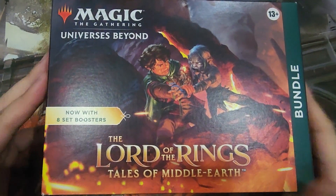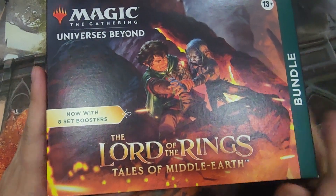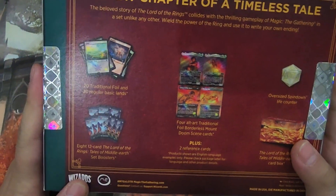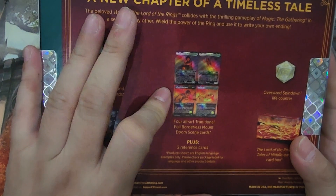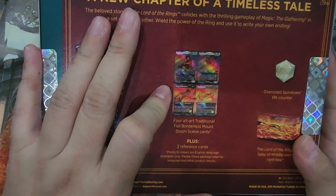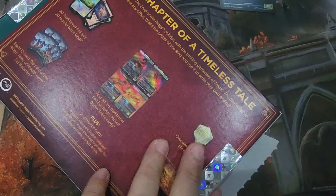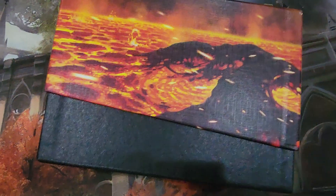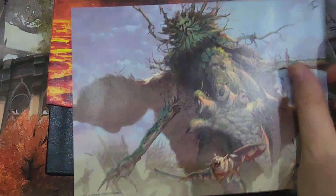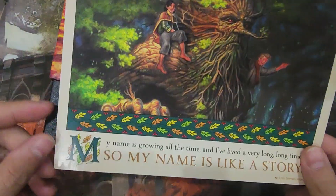Hello magic fans, welcome to an unboxing video. We're actually opening a Lord of the Rings Tales of the Middle-earth bundle. This is the regular bundle and it's supposed to contain eight set boosters, an alternate art traditional foil borderless Mount Doom scene card — four of them — the bundle box, the oversized die, and some basic lands. As usual we do have a mini poster, it's Fanghorn.